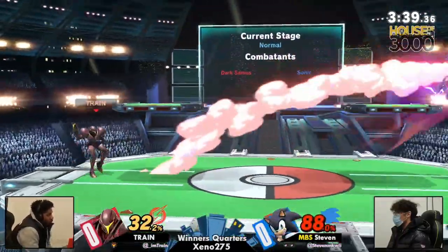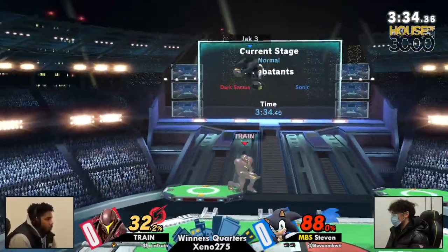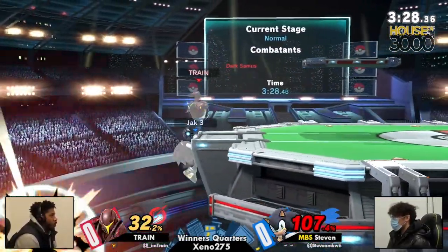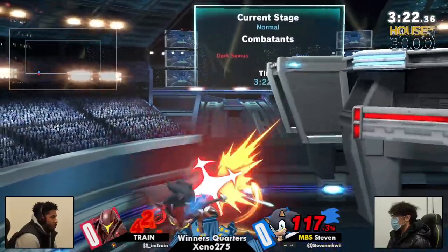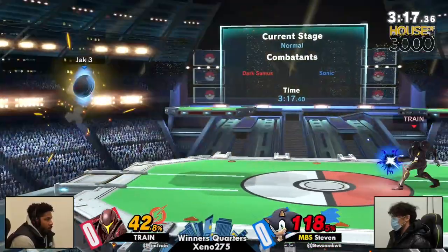Absolutely. If you're able to get a character with a more exploitable recovery, Sonic's edgeguard potential is fantastic, as we already saw. But even with almost a full stock deficit, Train starting to bring things back, almost gets the up air, trying to read the air dodge instead of finishing the kill. Gets put on the corner for his troubles.